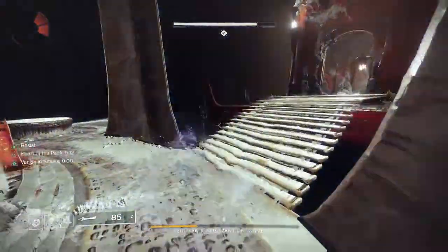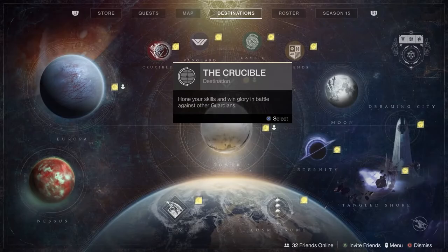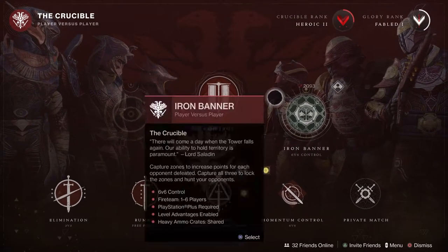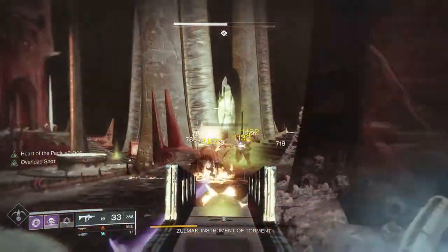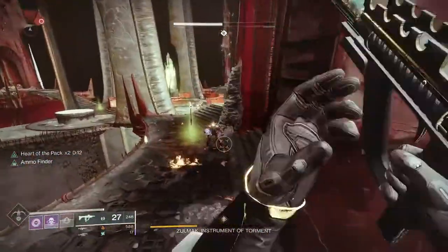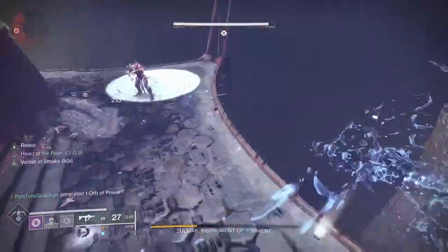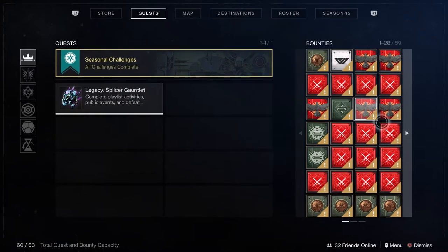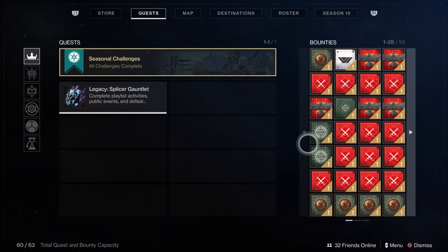Powerful rewards are scattered all over the game. If you go to the director for different activities, you'll see things denoted with little yellow icons that say Powerful Rewards. These will change from season to season — I'll put a link in the description — but in short, they come primarily from turning in bounties at core activities, doing rank resets on core activities, playing seasonal activities, and some older content like raids from the previous year.